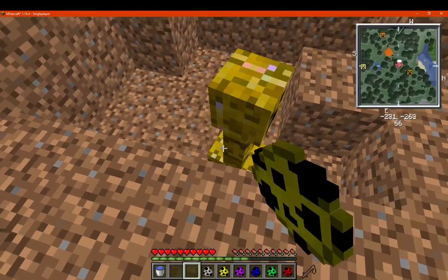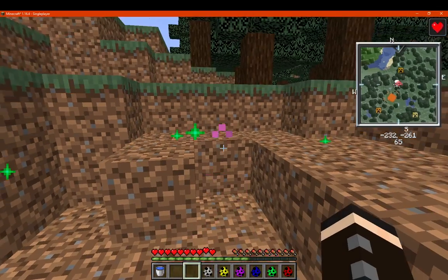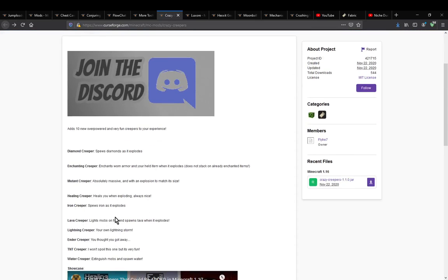Next is the healing creeper. I don't know if that means instant health — okay, so it's just supposed to give you regeneration, not instant health, I don't think. So that's interesting. What does it actually say? Heals you.